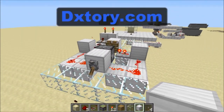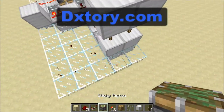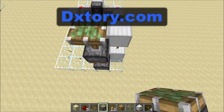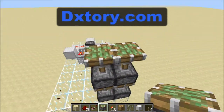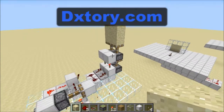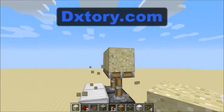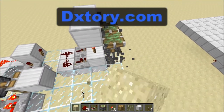Before you place your pistons, you want to flick this lever on. If you don't do that then the pistons will get messed up and it just won't work. After you place your pistons you are done — the circuit is all completed.